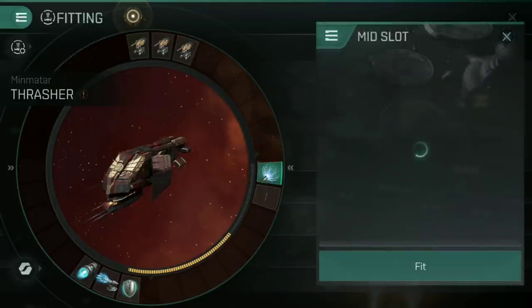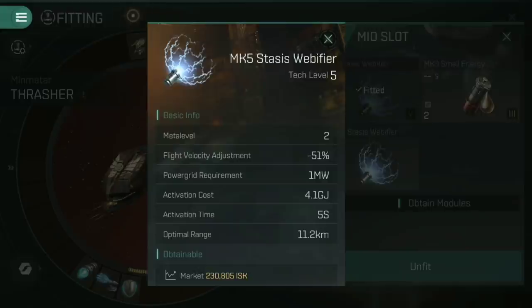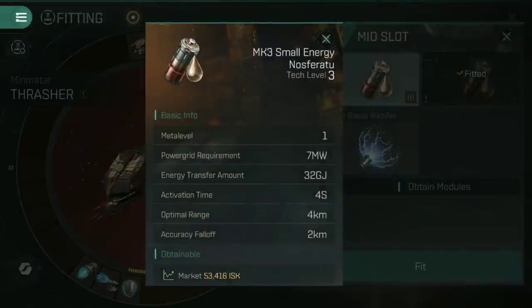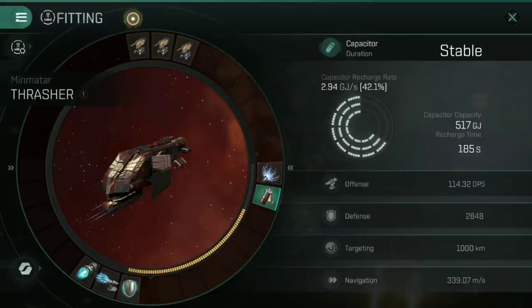For the mid slots, I have a Mark V Stasis Web of Fire. When applied to someone — it only has a range of 11.2 kilometers — it gives a velocity adjustment of 51%, slowing them down significantly. If they're trying to run away or orbit at high speed, I can slow them right down. The second slot, I'm going to put in a small energy Nosferatu. These drain energy out of the target's capacitor and into mine. With an optimal range of 4 kilometers and accuracy falloff of 2, I'll be in range most of the time — and miraculously, my capacitor is now stable.